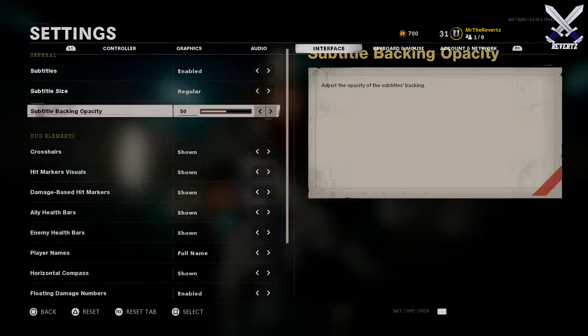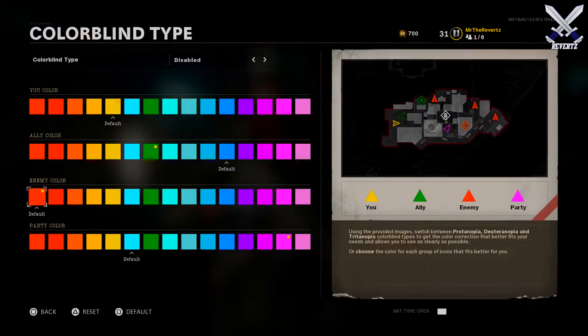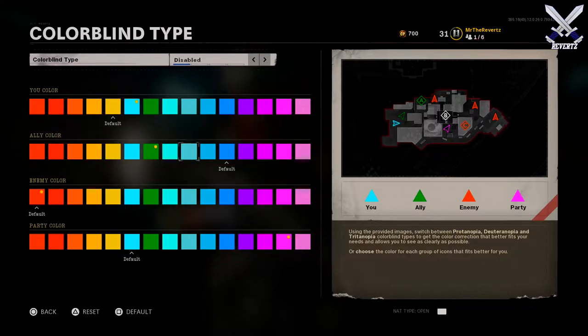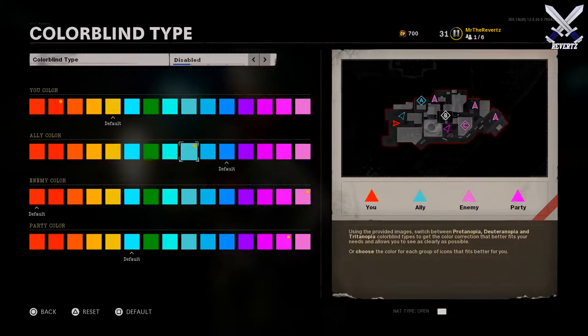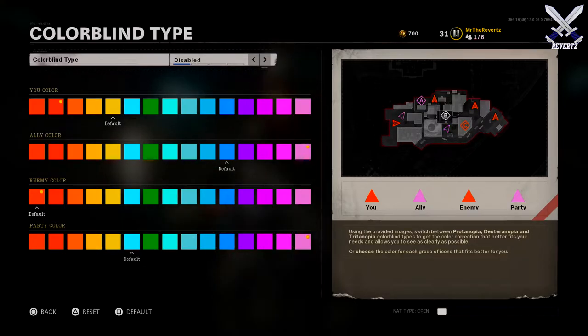Speaking of settings, let's look at the colorblind customization options. Before there were preset color settings that some people would toggle on for something easier on the eyes. Even though I'm not colorblind myself, I liked having the option to change colors on my minimap. In Black Ops Cold War, Treyarch took it a step further and added a wider range of color options for every arrow indicator on your minimap — you can change your arrow color, ally color, enemy color, and party color, which tells you who in the game is a friend you invited.